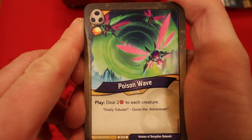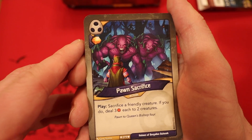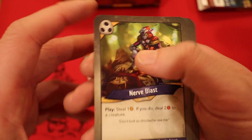Poison Wave — one Amber, deal two damage to each creature. Pawn Sacrifice — an Amber, sacrifice a friendly creature. If you do, you deal three damage to each of two creatures. Nerve Blast — play it, steal an Amber. If you do, deal two damage to a creature.